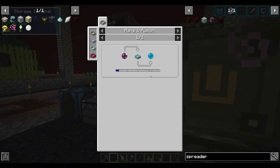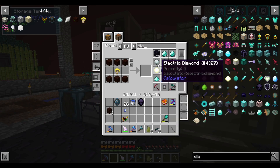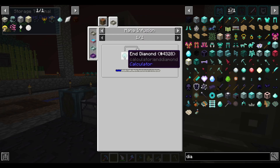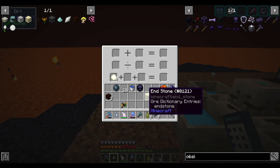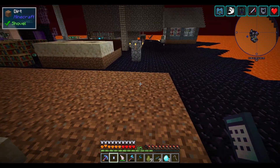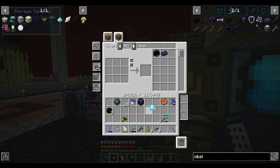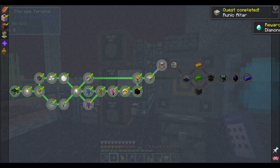Making the runic altar requires a mana pearl or mana diamond — neither of them are easy. Let's do the diamond. I think we have more flawless diamonds — actually it was end diamond. So we'll make an end diamond, then turn all of these into mana diamonds. We'll make mana pearls later. Turn that into a runic altar — quest complete! That gives four diamonds. I'll take it.